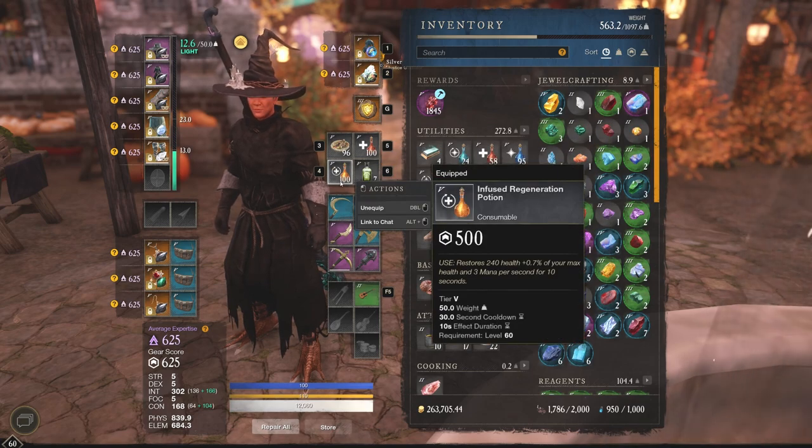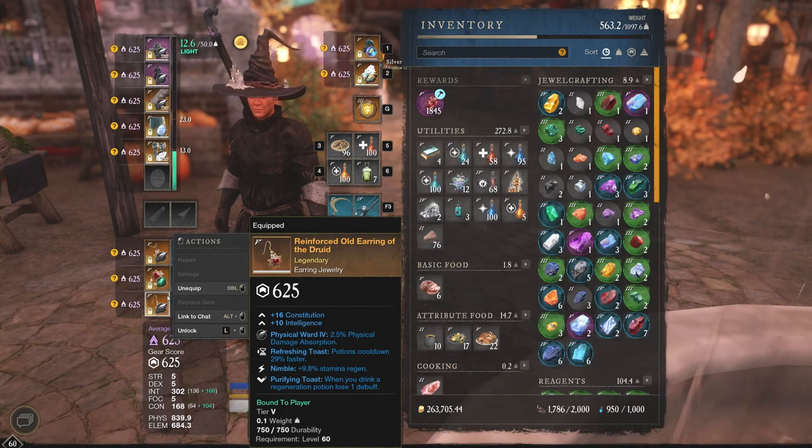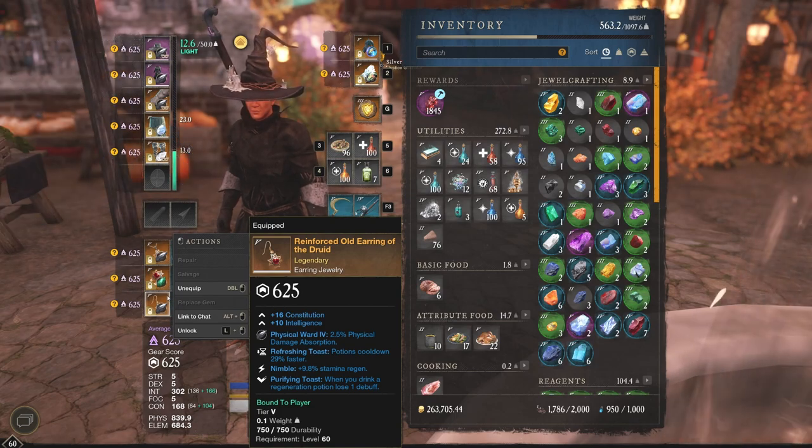We have next Regeneration Potions — very, very good. And of course if you have the earring that does the purifying toast, basically when you drink a regeneration potion you lose one debuff. That's another very, very important reason we take the regeneration potion.